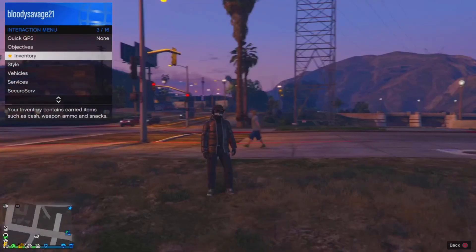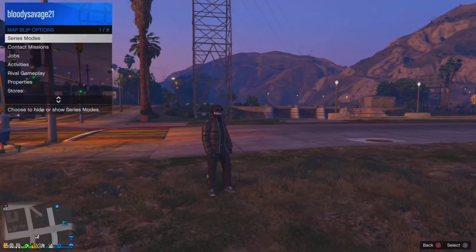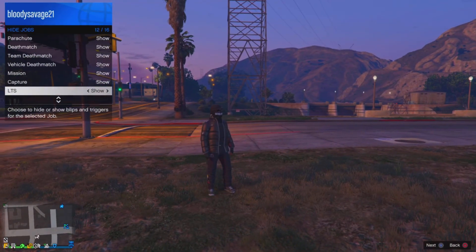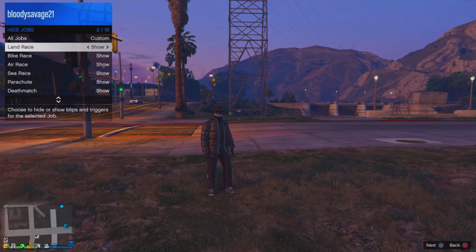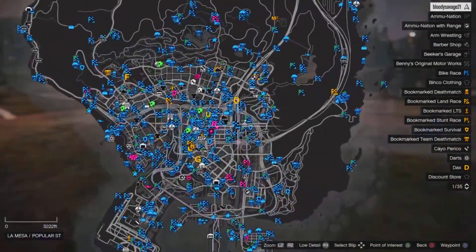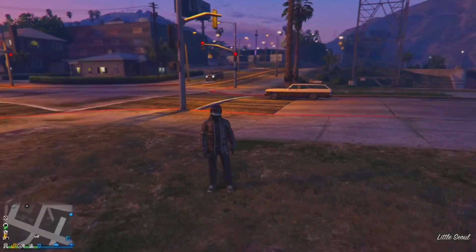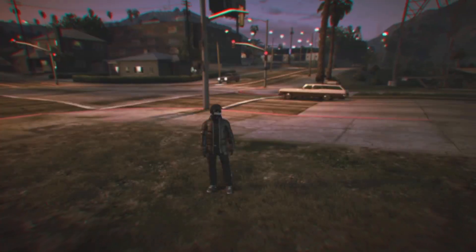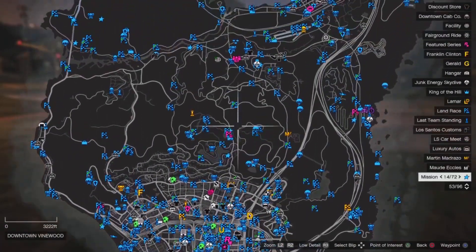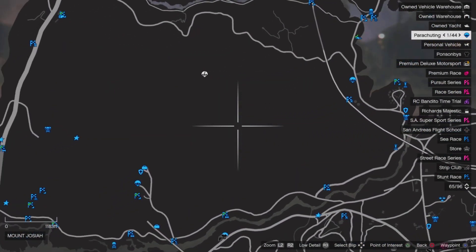Once you're in the online session, go into your interaction menu, scroll all the way down to map blip options, then go to Jobs and turn all of your jobs on show. Once all jobs are on show, you should see blue jobs all over your map. From here, go to your pause menu and locate a job anywhere you want to teleport — for me, I'm just going to teleport right up here.